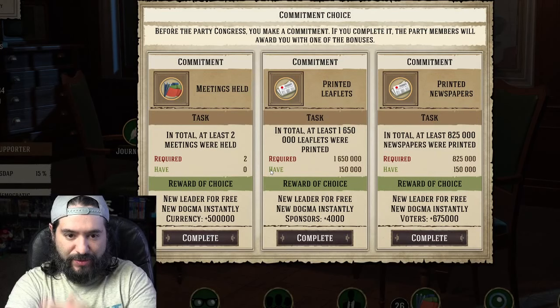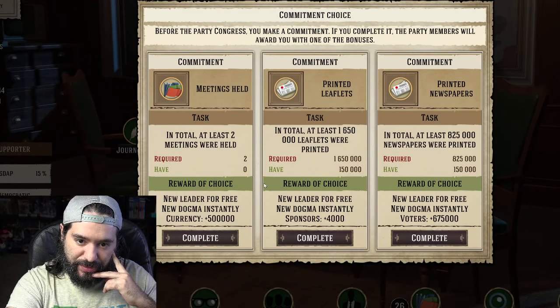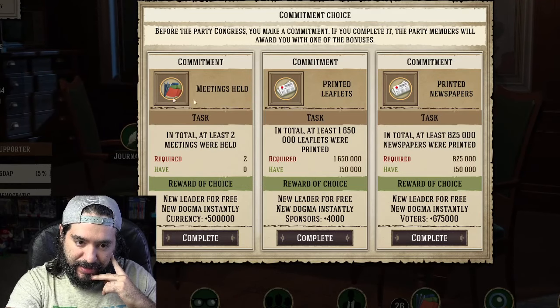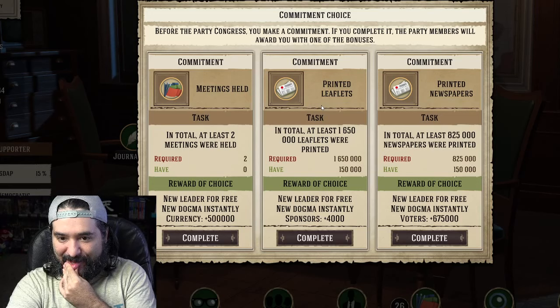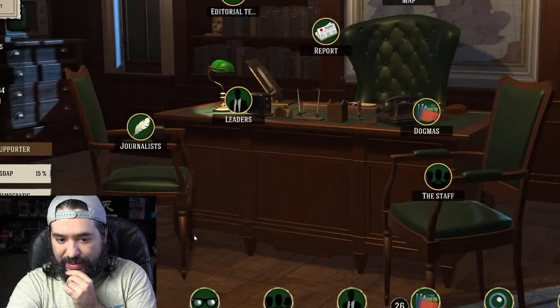Achievement rewards — so I could do a party congress commitment. If you complete it, the party members will reward you with one of the bonuses. Commitment, commitment — meetings held, printed leaflets. New leader for free — let's do that.